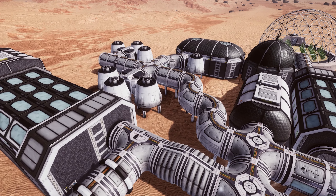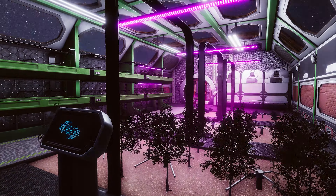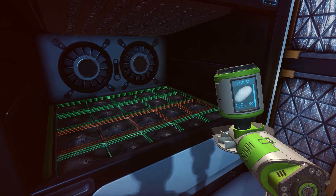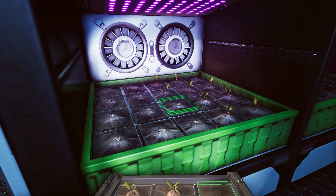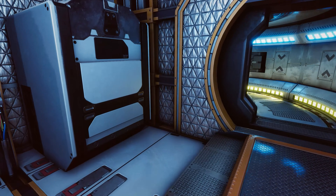In Occupy Mars, the game, growing plants is an essential part of gameplay. To plant seeds, players will need to use a seed tool, a special device that evenly distributes each seed into the proper slot in the soil. At the start of the game, players can cultivate plants in small hydroponic installations located in their habitat or workshop.